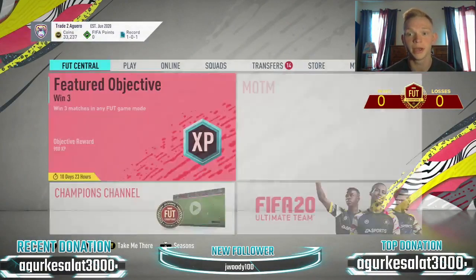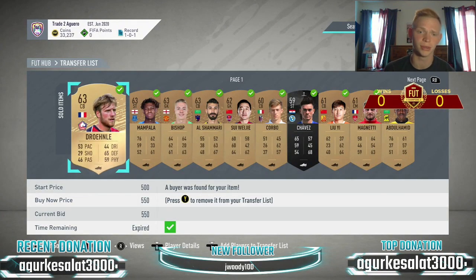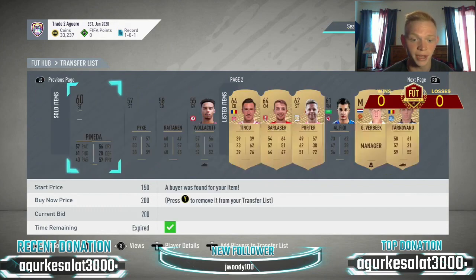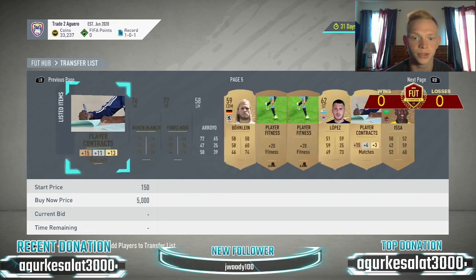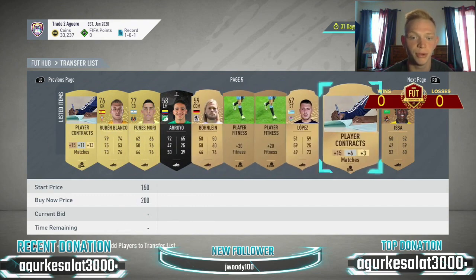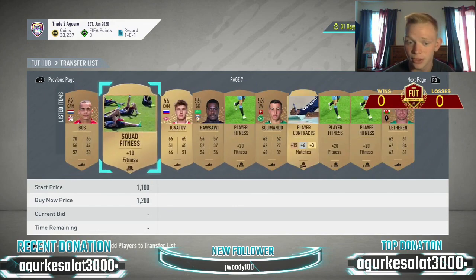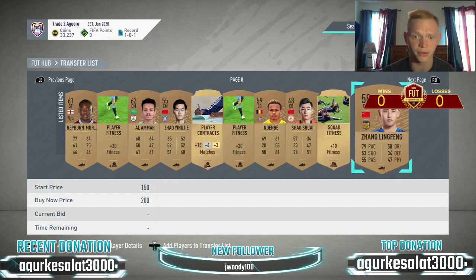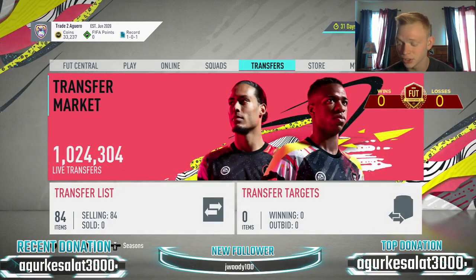We're on 33,000 coins, but Gnabry is going to go for around 12k, which will bring us up to 45k. Look at all this stuff that has sold, and we still have so many items left to sell. This is all the stuff from this most recent session of bronze packs — all these fitness cards — we are in huge profit. We have a squad fitness that'll go for 1,200. All the fitness cards sell, all the League SBC guys will go. Tons and tons of profit.